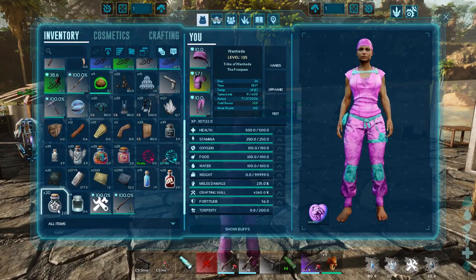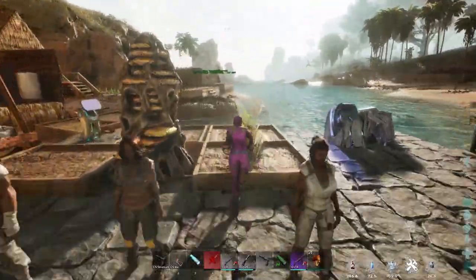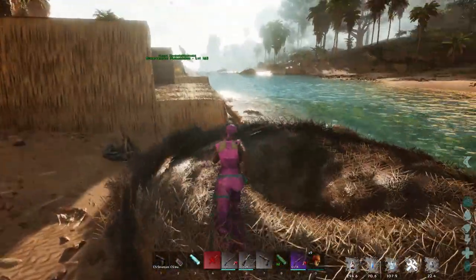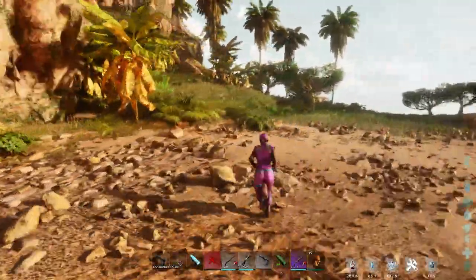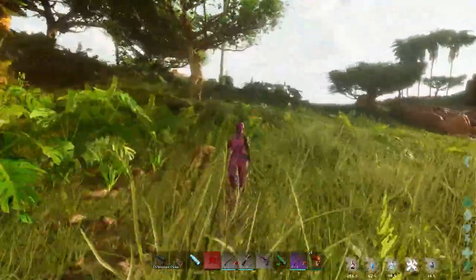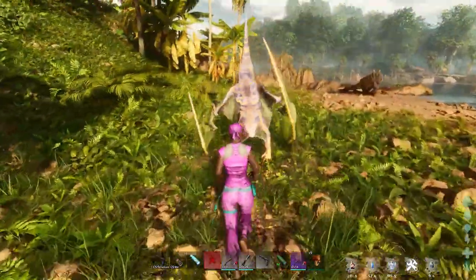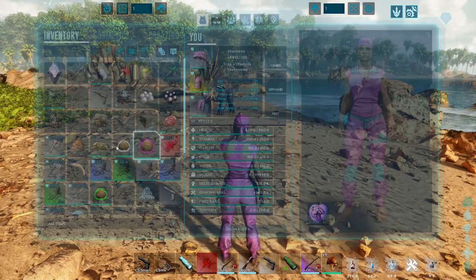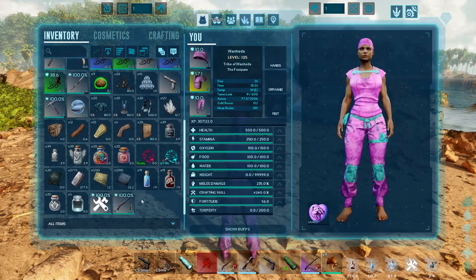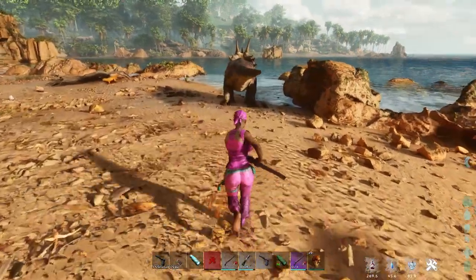Almost last but not least — I just took a Melee Potion, can I punch something? There's got to be something to punch. What about my pike — pike is melee, right? Let's stab something.